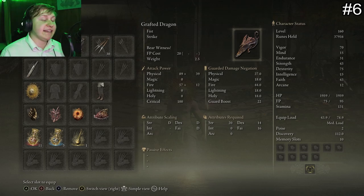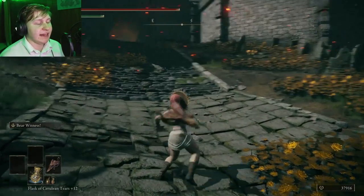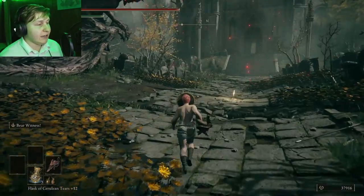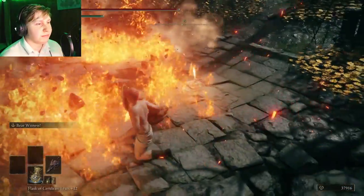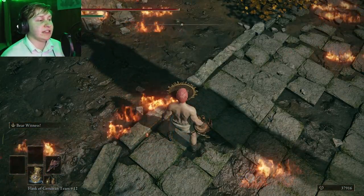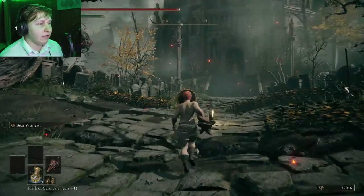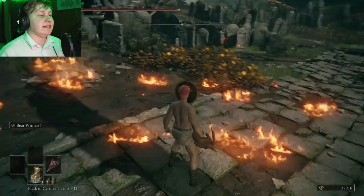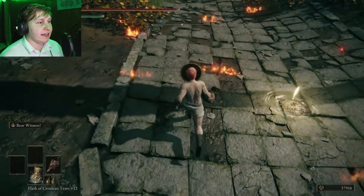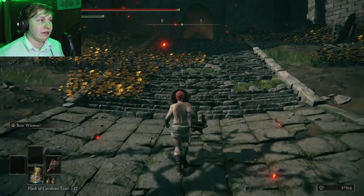The next weapon is going to be another weapon that scales with Faith — the Grafted Dragon Fist. The Grafted Dragon Fist is obviously a fist weapon, which means you can attack really fast, but it doesn't have a large amount of range. The nice thing about this weapon is its art of war, which allows you to do this awesome-looking attack that spreads pools of fire around the area. This will slowly tick away at an enemy's HP if they're standing in it, but because of the unpredictable nature of the projectiles, you won't reliably hit smaller enemies. If you're fighting a giant, you can get these lava pools to hit the enemy really easily.